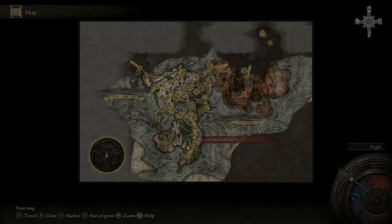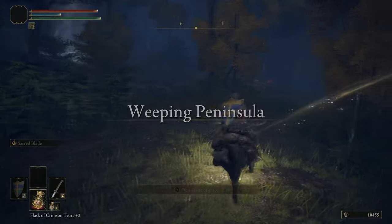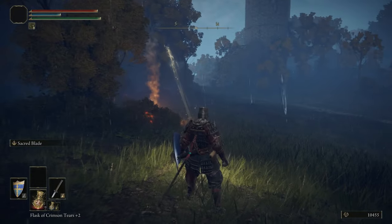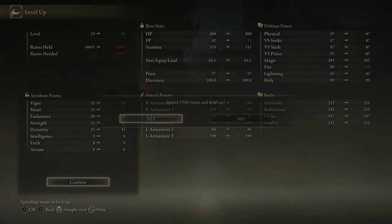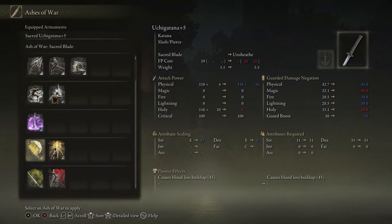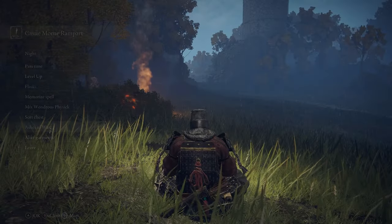A little general tip for the Deathbirds — when you're fighting them, if you don't use Sacred Blade for whatever reason, try your best to stay in their crotch. They don't seem to be able to hit you with a large majority of their attacks while you're under there. So it's sort of the safe haven for you, and it lets you do the classic strategy of bury your face in its arse and swing until it dies.